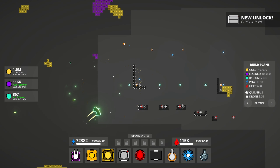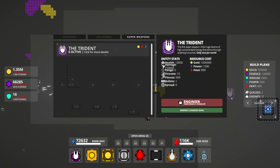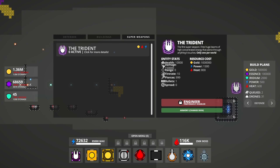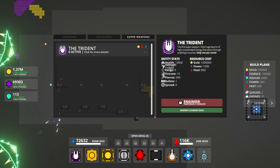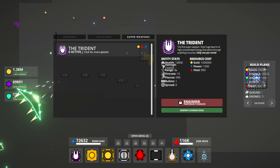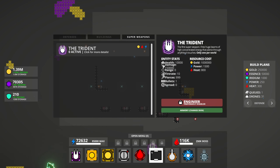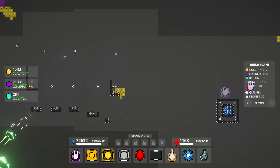Gunship port! The Trident — what does this cost? One million gold. The first super weapon fires huge beams of high concentrated energy that pierce through anything it touches, only one per world. What's the range on this thing? Range of zero? Damage... 150,000. What? But what's the 'range of zero' thing? That seems wrong. I mean, we could put one down just to see what it does — it costs one million gold which we can just plunk down.